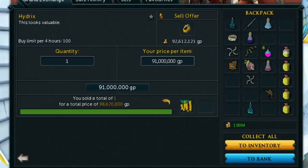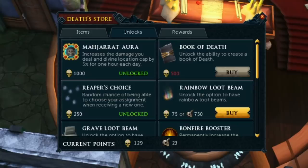This is earned through doing reaper tasks, but there are a few ways to make it easier. The first is the Reaper's Choice purchasable option that costs 250 reaper points. This is absolutely worth your purchase — it gives you a 10% chance of being able to choose your assignment when receiving a new one. This means normally you'd sometimes have to use your max 5 re-rolls, but with this you'll have a much better chance at picking the exact task you want, since the 10% chance also counts for re-rolls. I earned so many reaper points by being able to basically choose my task most days while camping the Arch Glacor.